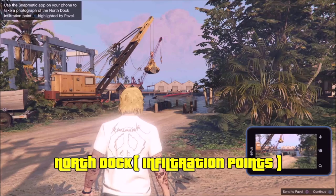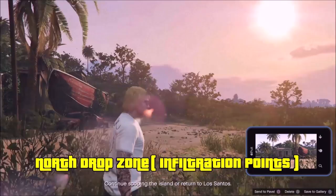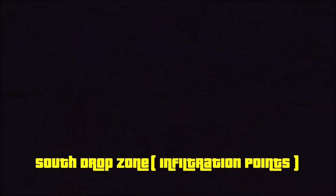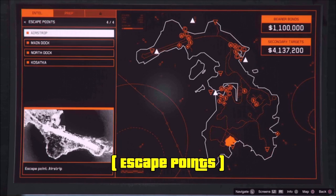There are also the north drop zone and south drop zone, which are kind of missable. The north drop zone is at the very tip of the island — you'll see a road leading to a small abandoned shack with a boat on the right side. Pavel will comment and tell you to take a picture. The south drop zone is at the very bottom of the island — just take a picture of that path. The drainage tunnel is also an infiltration point, automatically unlocked when you scope it out as a compound entry point.